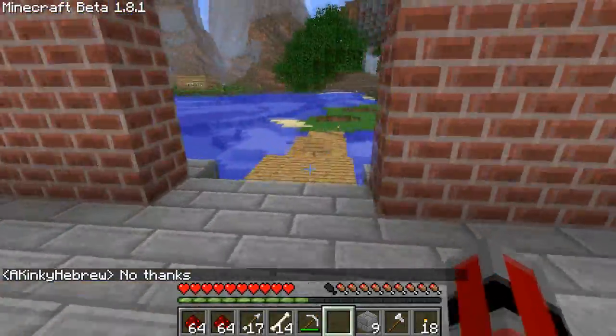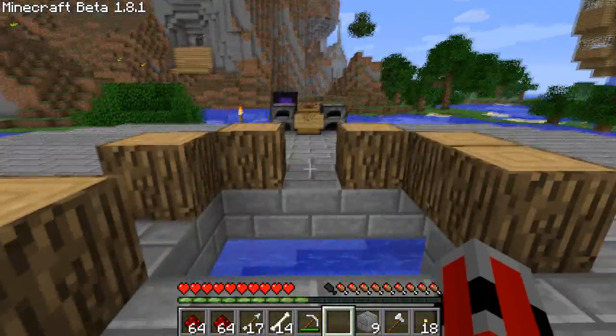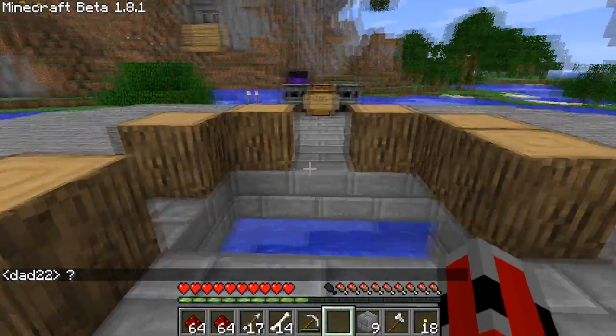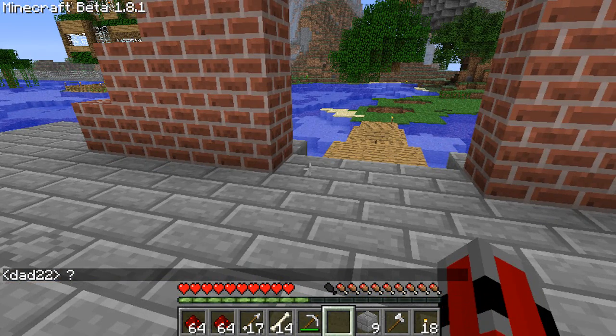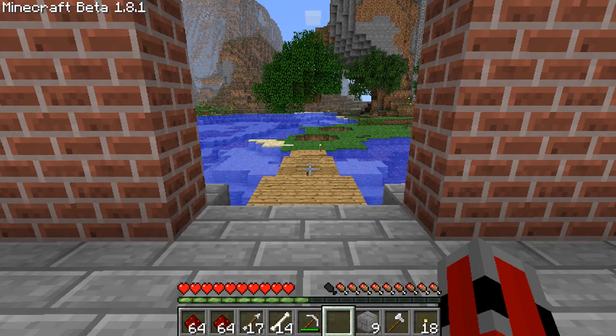The next thing is I got the MyHome mod installed. What that is, is you can basically set a home point and go to that home point anytime. You can also go to friends' home points.